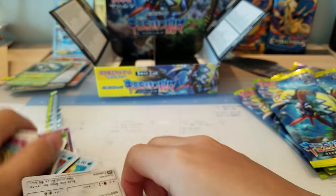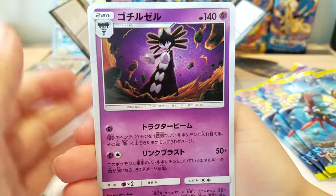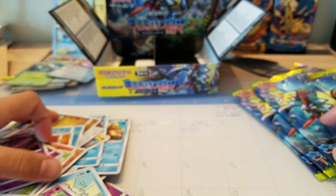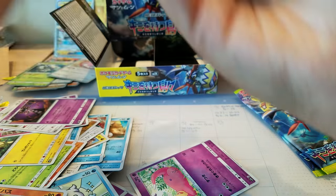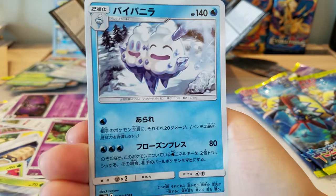Slowbro to end that pack. Okay, so right now we're gonna start doing the slower, normal way of opening. Hopefully we pull something. Gothitelle, Slowbro, Probopass, and a Blissey hollow — again! Why do we keep getting doubles? I don't think I'm gonna pull a hyper rare since I pulled the secret rare already — maybe. I have no idea the names of any of those Pokémon in that pack so I just didn't talk — that was quite awkward.